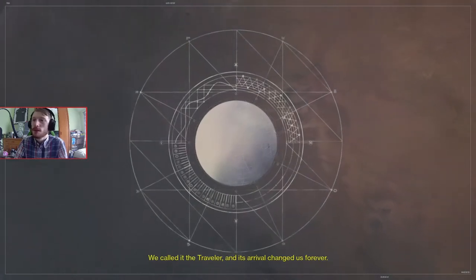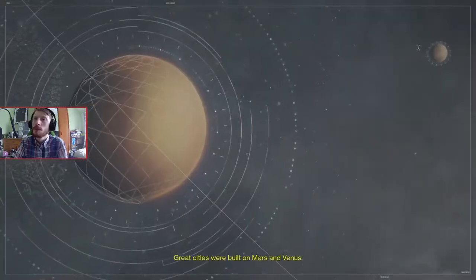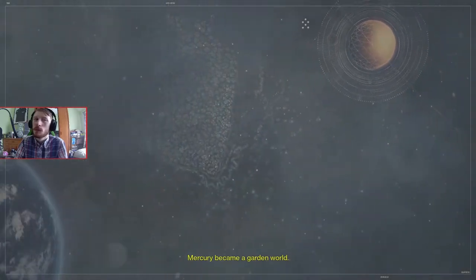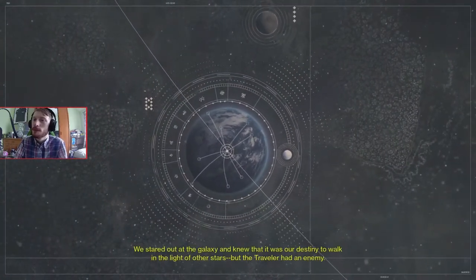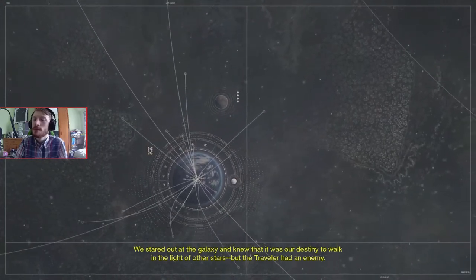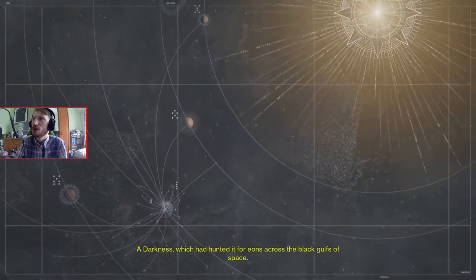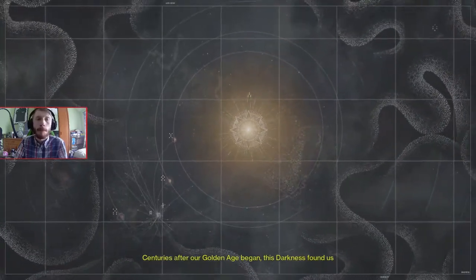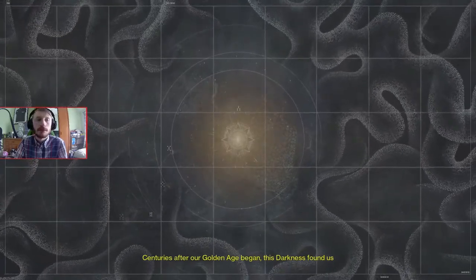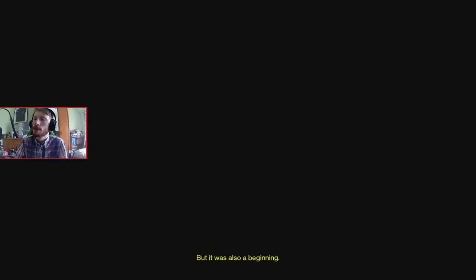The Traveler — what does this guy do? Apparently it's called Lucifer or something. We can see what James is going through but not really. We stared out at the galaxy and knew it was our destiny to walk in the light. The commentary continues — James mentions he usually puts his phone on the windowsill but can't see the screen from there. We'll get to see the characters soon enough.